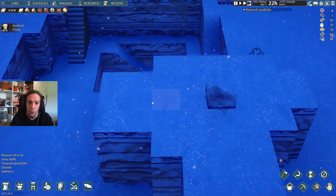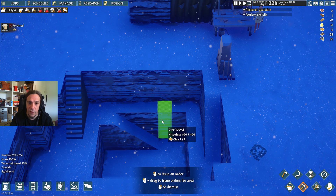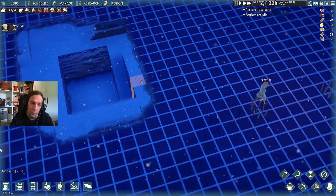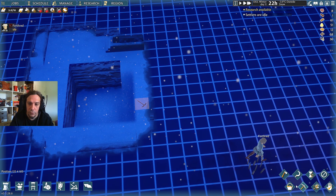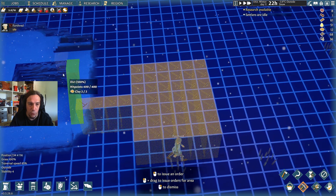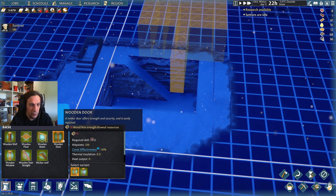So we're going to dig out our underground area right now. Settlers are idle — cool, we're working on that. There we go, right into the mountain, digging out a little room here.